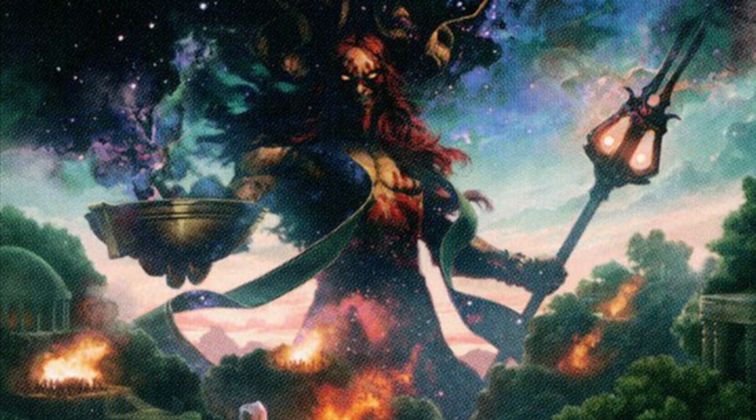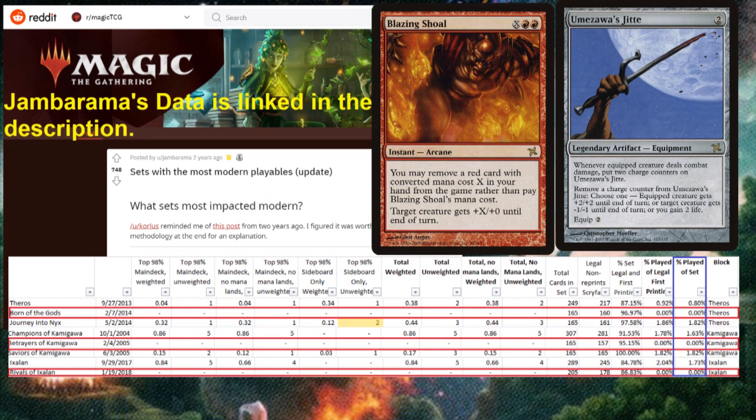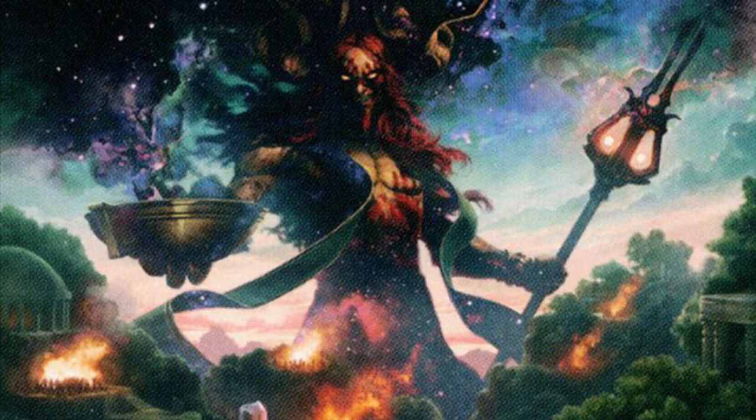The woes of Born of the Gods run even deeper, however. According to data compiled by the redditor Jambarama, Born of the Gods was tied with Betrayers of Kamigawa and Rivals of Ixalan as having zero cards deemed Modern-playable when they ran the data in 2019. And as Betrayers of Kamigawa features the two banned cards Blazing Shoal and Umezawa's Jitte, that means Born of the Gods is really only tied at the bottom with Rivals of Ixalan. This means that Born of the Gods is a bit on the low side when it comes to power, but even though it's lacking on cards playable in Modern, it does have one standout card.